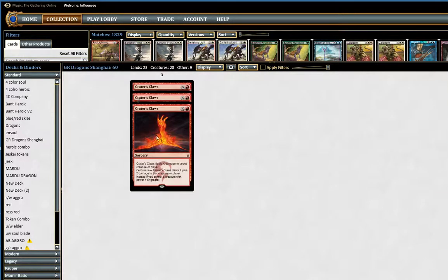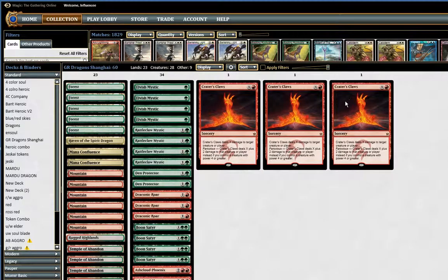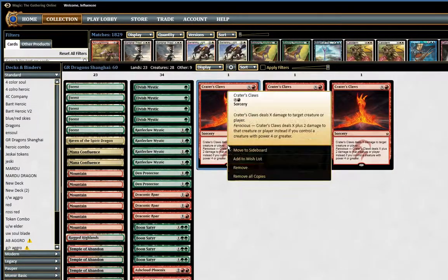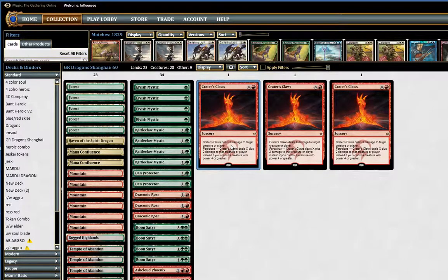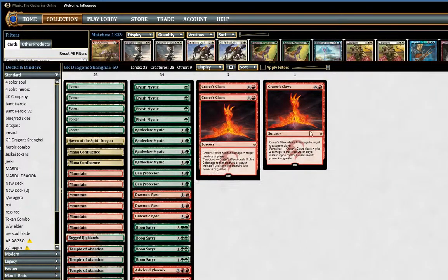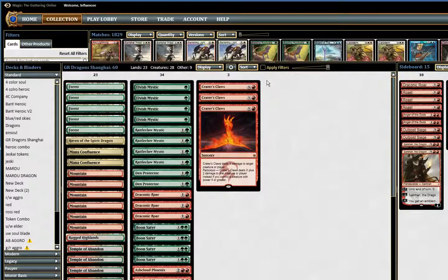The last cards in the deck are 3 Crater's Claws. I haven't actually played with this card ever, so it's gonna be interesting to see how good Fireball is in this format — with the upside of it being Sorcery-speed Shock also if I have Ferocious. This card is interesting — late game it's perfect where they've clogged up the board and the air, and I just need to do the last few points of damage, and Crater's Claws is there to do that.